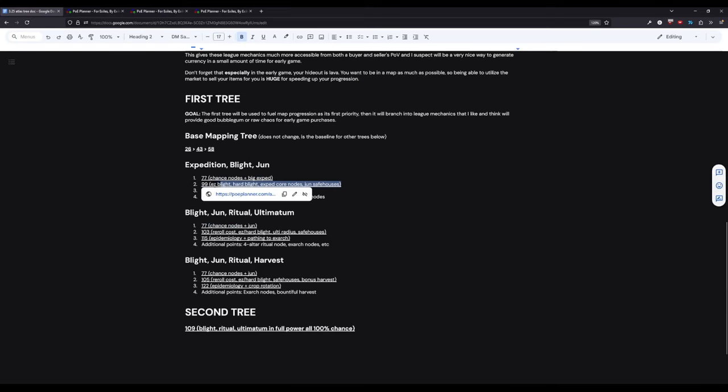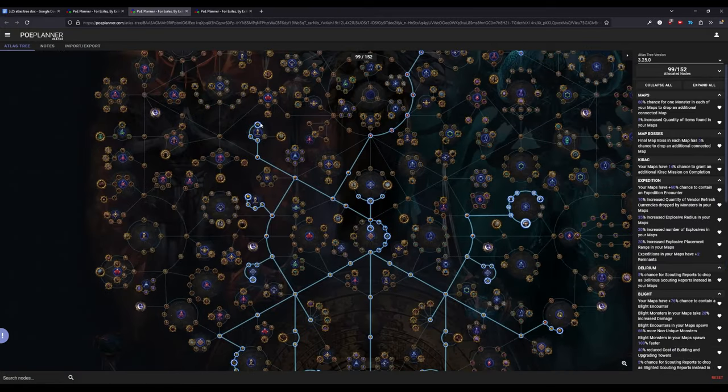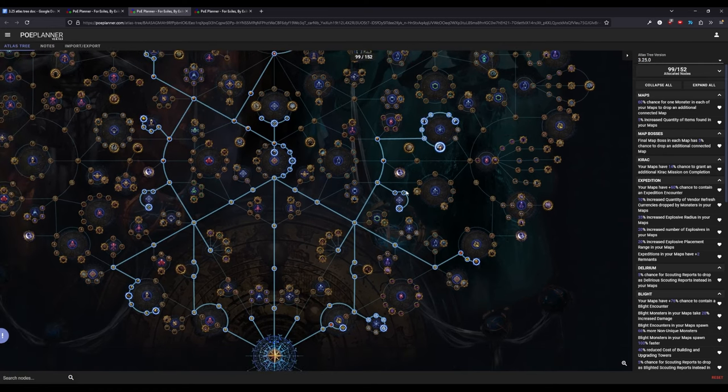Moving on to the second tree, we focus on the Blight side — taking the nodes for easy Blight. This is particularly important because we're also going to be taking Immune Response and then Templar Ingenuity. We don't know exactly what Templar Ingenuity does yet, but it sounds really good if your build is strong enough to just make all different kinds of towers, because the third mod says 'salvage rewards are improved for each different tower type built during the encounter.'